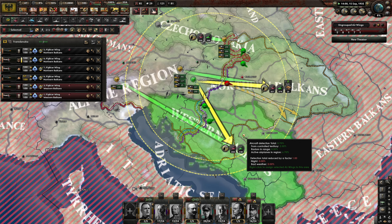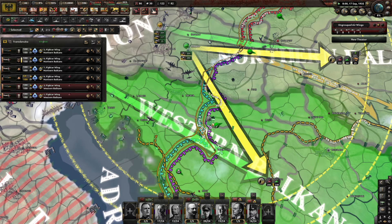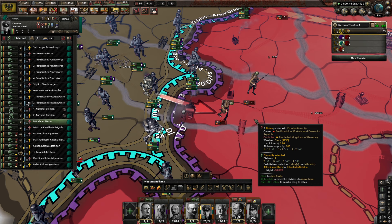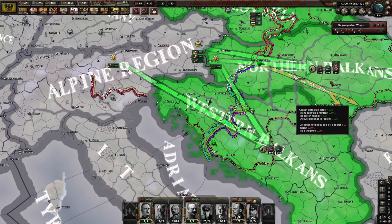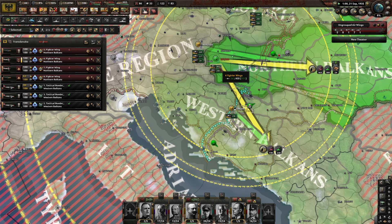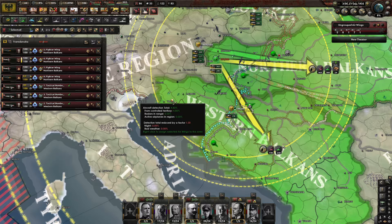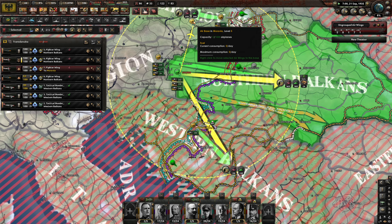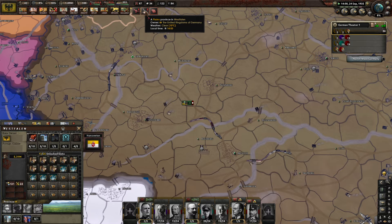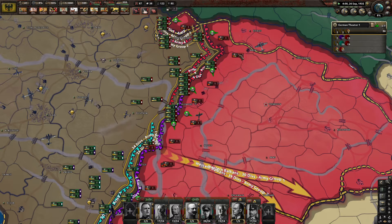As soon as we get that airbase, we'll transfer these divisions down. Can you get that airbase, please? Casualties — how are we doing? 10,000 to 65,000. Fantastic. Very good experience as well.